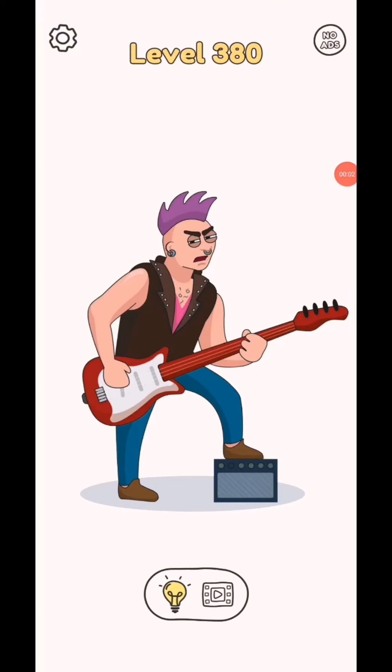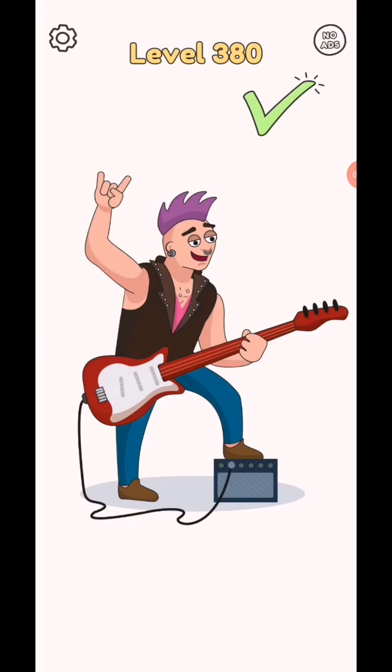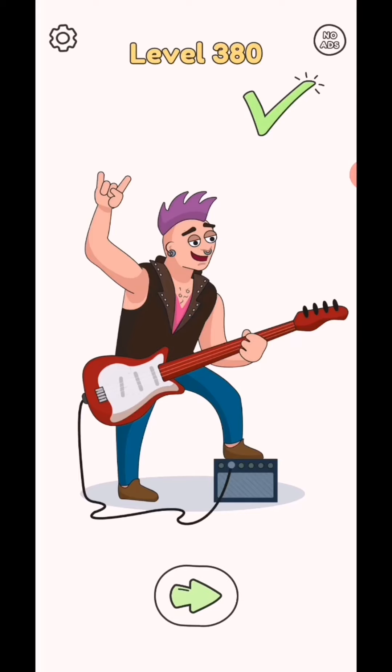Draw one part level 380. So draw this line, draw wire. And level complete.